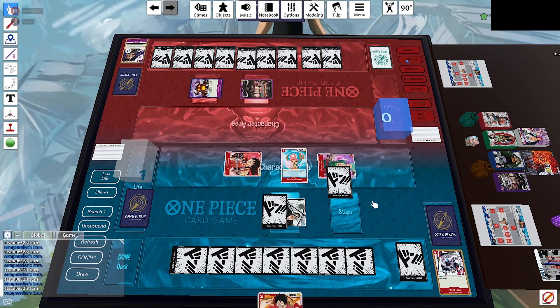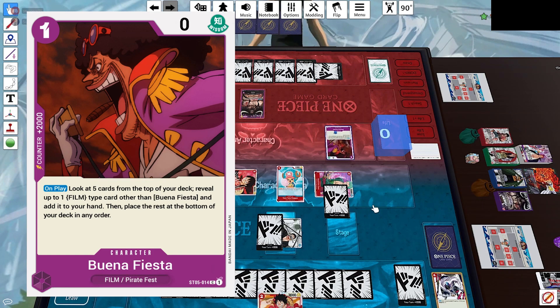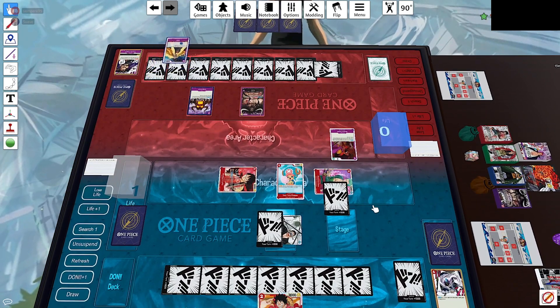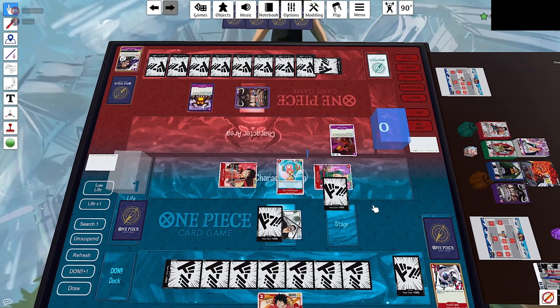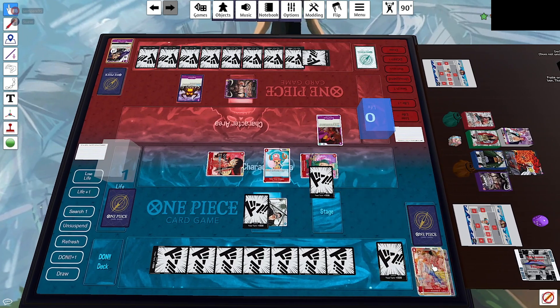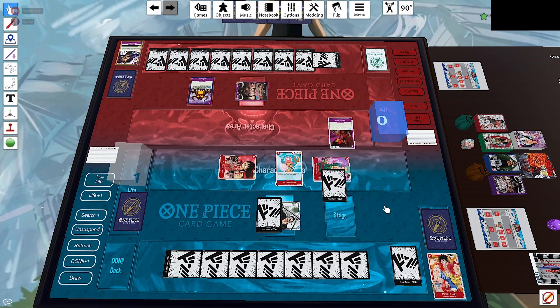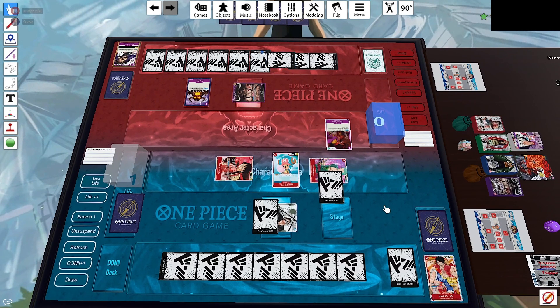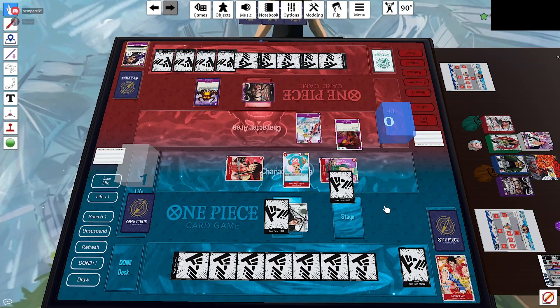He has to top deck a counter or he loses. He seems to search for Douglas Bullet with Buena Fiesta but gets Shiki instead, giving him a plus 1. With very limited options he tries to attack Zoro for 5,000 — we use the last card in our hand to protect Zoro. He has 8 Dawn left and plays 4-cost Uta, then another 4-cost Uta — lots of blockers but no Dawn active.